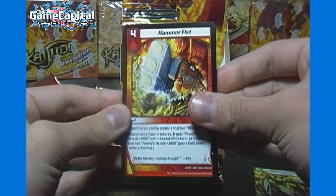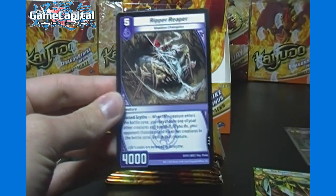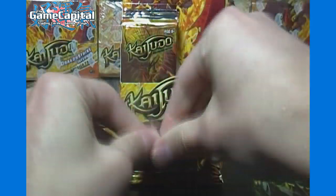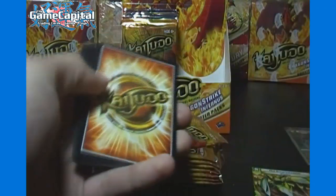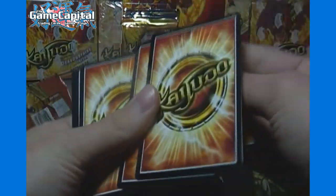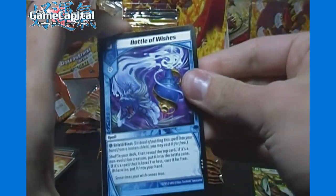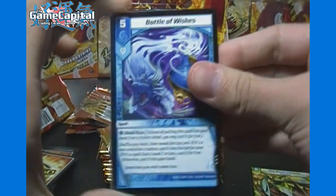Here we got a common Hammer Fist, which means the regular rare Ripper Reaper. No foils within our pack just yet. But like I said, last box the better stuff was on the left-hand side. Next pack, we got — ooh — a rare Bottle of Wishes. It's one of the better rares in the set.